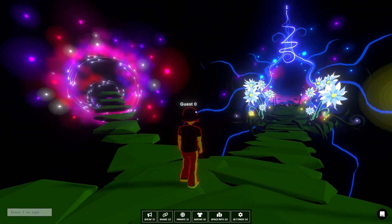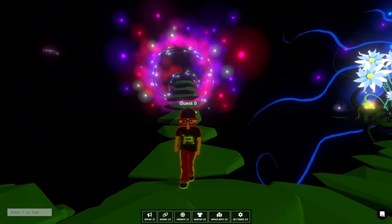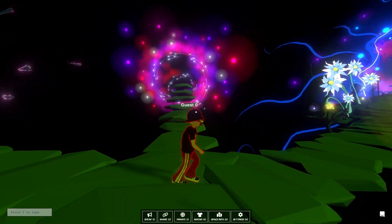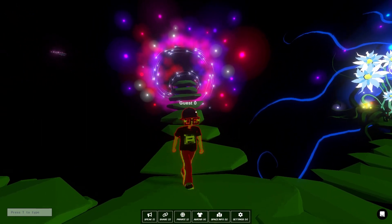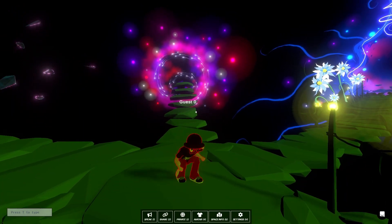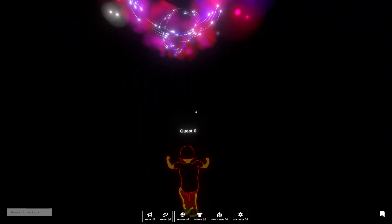First and foremost, you can move around by pressing your keyboard arrow keys, or you can press W, A, S, D. In a minute I'll show you a screen where you can see those controls again to remind yourself. You can hit space to jump.